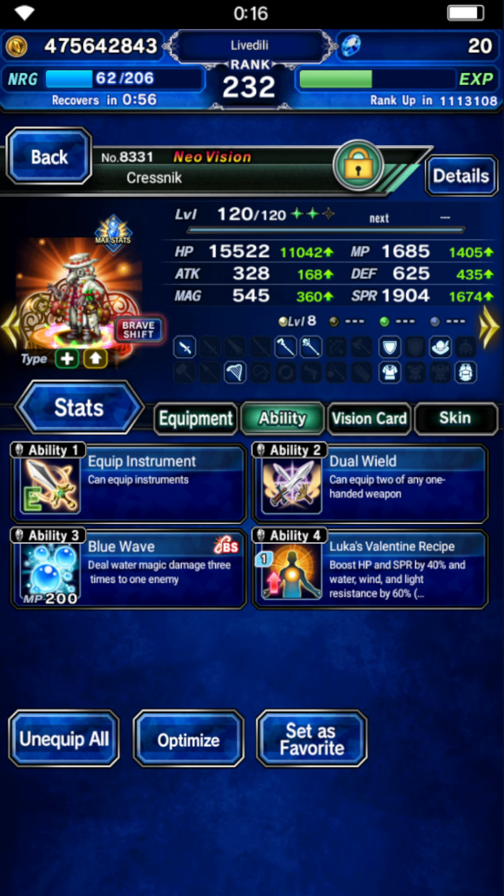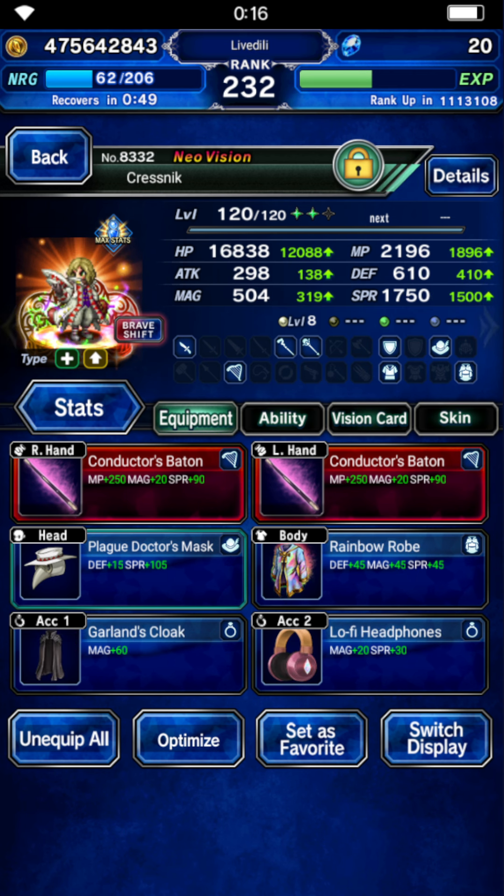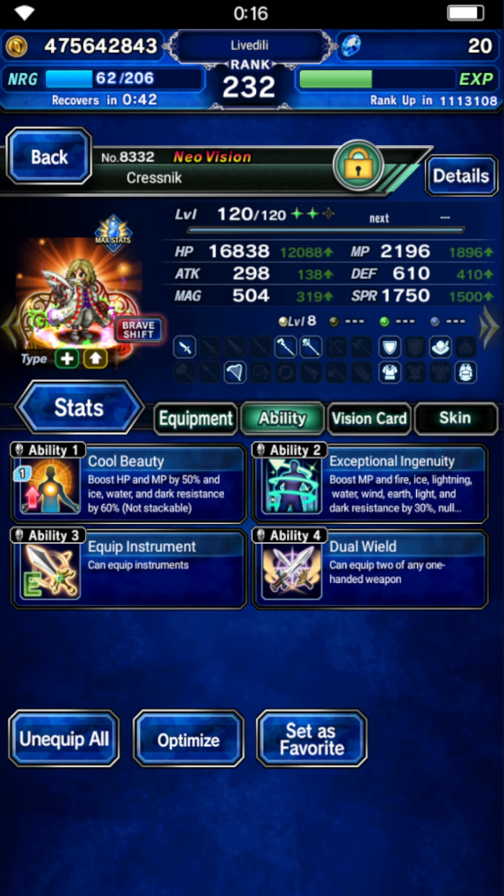We are defeating the boss on turn four, meaning he will just switch to that form on that turn, and he's using his own vision card — Braveshift. Almost completely identical, a little bit more resistances as you can see, so he doesn't take any damage.